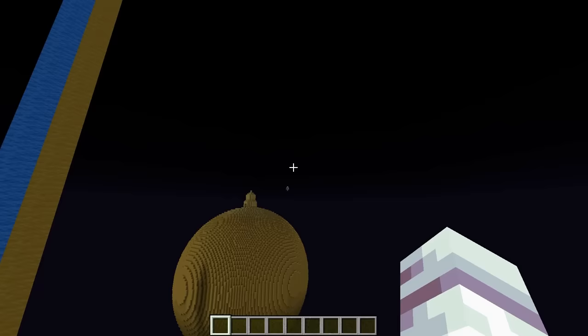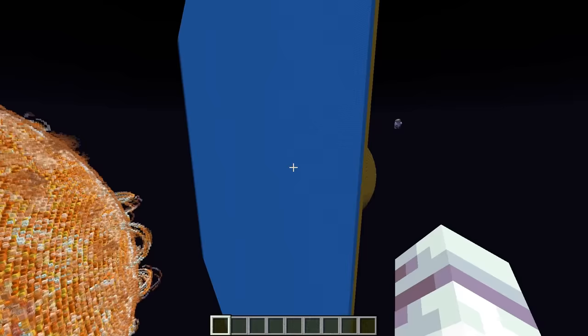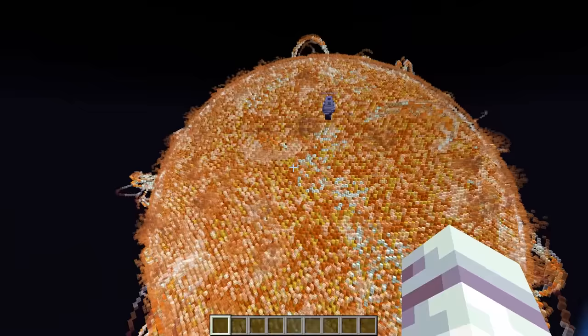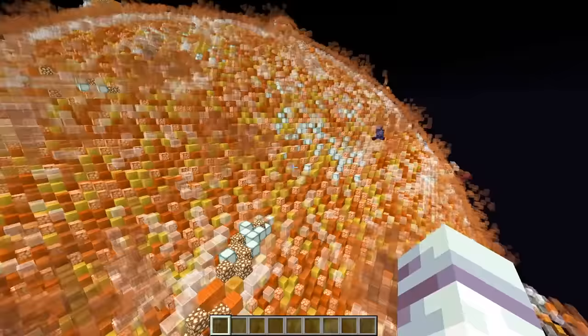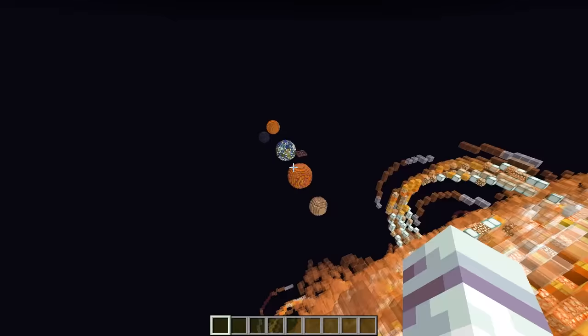Oh my gosh, this is about to be the craziest space build you've ever seen! Are you ready Gold? Let's go! Oh my gosh, is that a star Llama? Yup, it's not just any star though! It's our own sun! Whoa, it's crazy huge! I know, the sun is so massive! And that's not all, because on the other side of this star is all of our rocky planets!